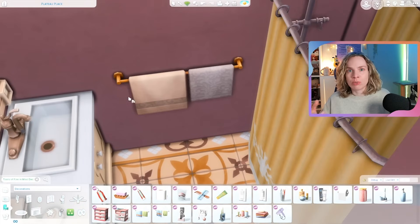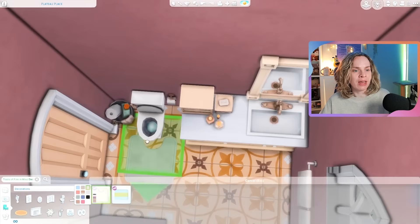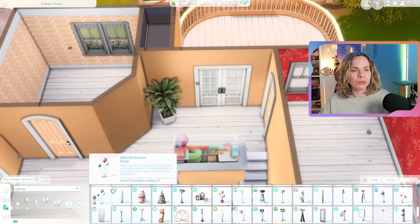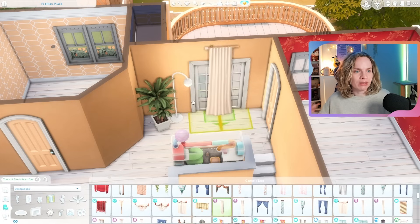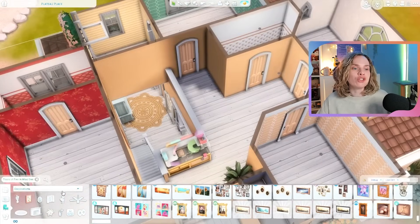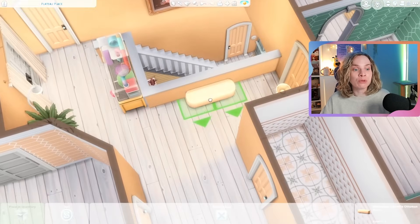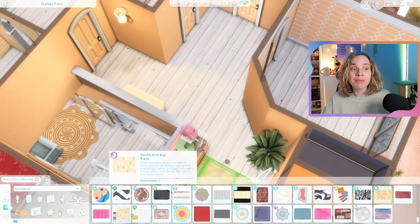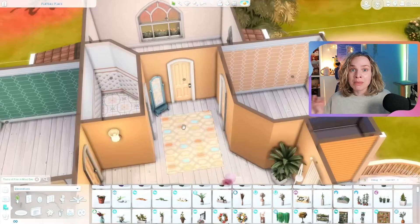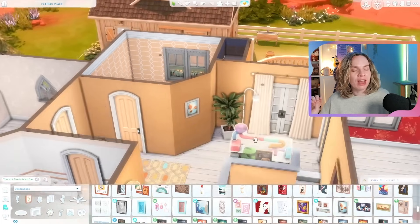The bedroom upstairs that is supposed to be turned into a nursery at some point is definitely too small for a shared room, so that's why I wanted to give myself some wiggle room for shuffling things around. Moving on to the second floor, I of course gave both Minty and Ruby their own bedrooms and kept their own color schemes — since Ruby is the red gen heir and Minty is the mint gen heir, I thought it would be nice to reflect that in their bedrooms.